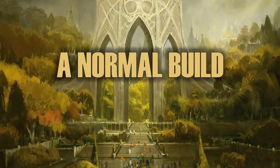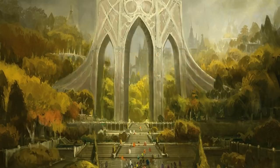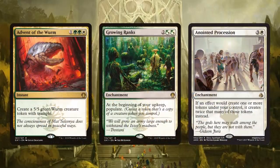EDHREC.com gives us a view into what people put into their commander decks. For Trostani, you've got cards like Advent of the Wurm - four CMC for a 5/5 green worm creature token with Trample. When you can populate that worm over and over again, that's a pretty powerful effect. Same thing with Growing Ranks - populate that worm token repeatedly. And Anointed Procession will double it up. Pretty soon, if we have everything going, we'll have an army of 5/5 worms. That's why Trostani is so popular - it is fun.